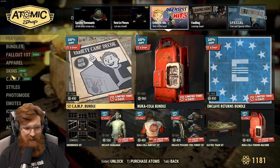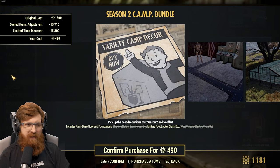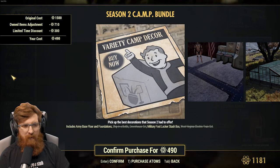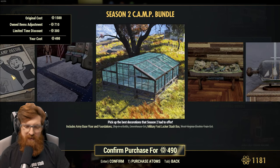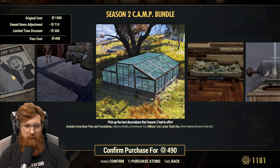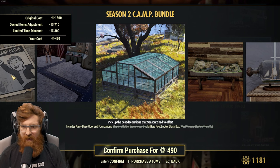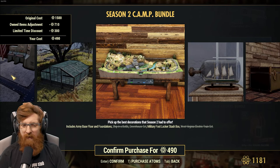So greatest hits — we got the S2 camp bundle for 490. We apparently own 710 atoms worth of it, so its original cost is 1,500. You can get it for 1,200 after the discount. You get army base floors and foundations, the ship in a bottle, the greenhouse set, military footlocker stash box, and the West Virginia electric train set. I definitely love the greenhouse set and the train set as well.